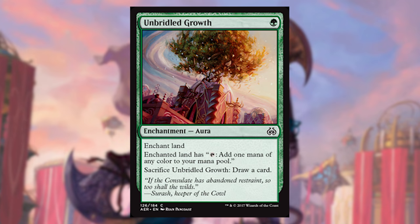Next up is Unbridled Growth, which on the surface doesn't look that exciting, but it is great for three-color strategies because it allows you to create any of those colors once you've got green. You can cash it in late for an extra card by doing the sacrifice. The important thing a lot of people are going to miss is that it allows you to get revolt triggers, because your stuff is going to the graveyard — it's leaving the battlefield. So when Unbridled Growth goes to the graveyard and gives you your card back, you also get a revolt trigger for any revolt creatures you might have.